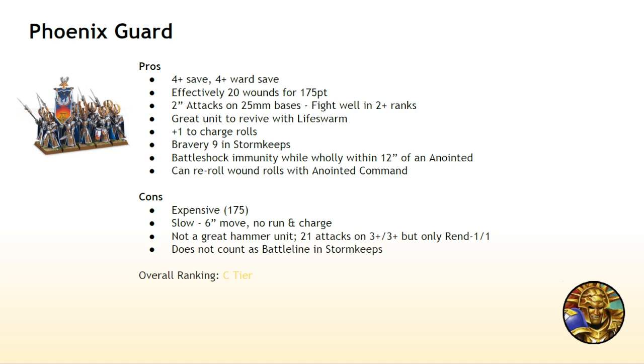They do sort of necessitate taking a lord with them to get the most out of them, and unfortunately you can't do that as allies — it has to be coalition, because allies have a 400-point limit. You could take one as coalition and one as allies, that would be fine. I would take the Phoenix Guard as allies because I really want to give the Arcane Tome to the Anointed — you don't need the bravery bonus. So you could do Phoenix Guard as allies and Frostheart Phoenix as a coalition unit. If you have Phoenix Guard, I think you could enjoy using them.